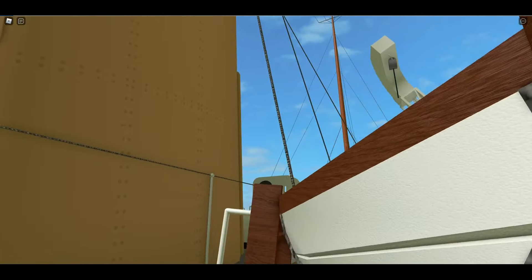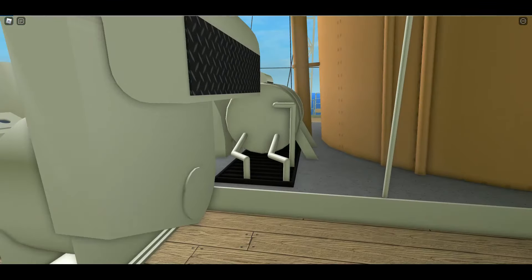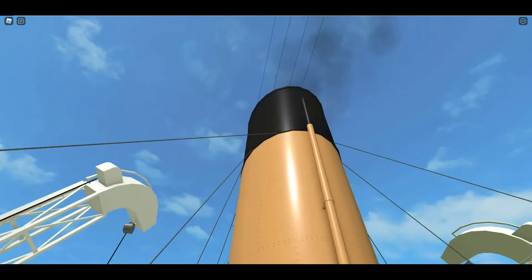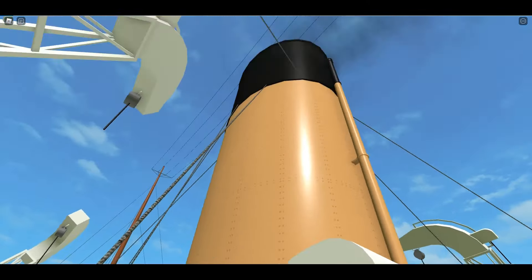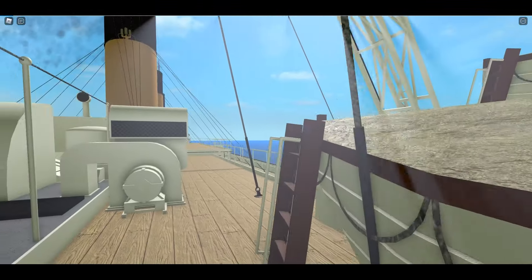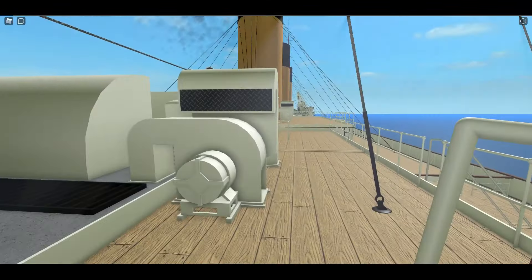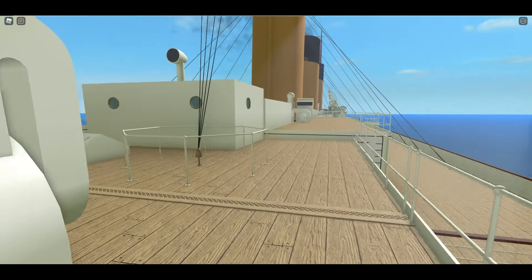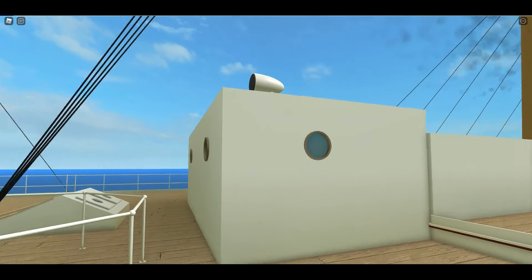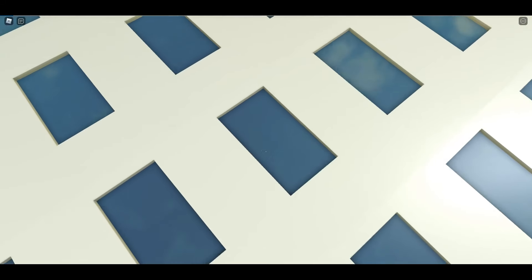So obviously this is the RMS version — the version that none of us ever got to see. It's in its White Star buff with black-top funnels, white painted gantry davits, and obviously a white painted elevator room and dome of the grand staircase.